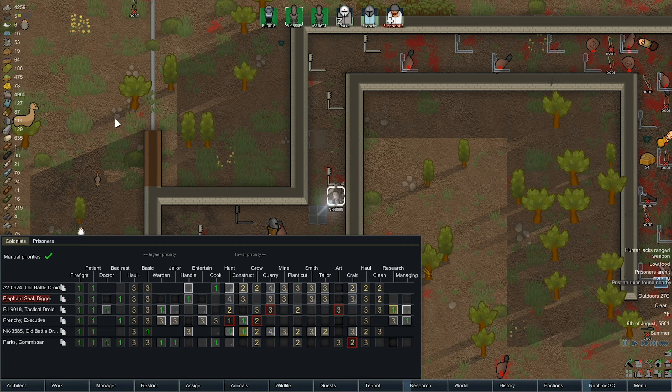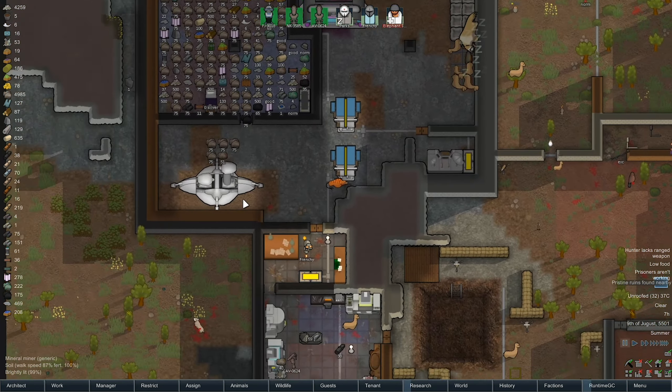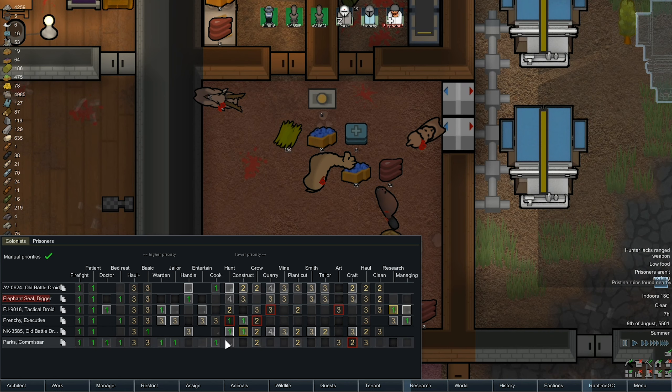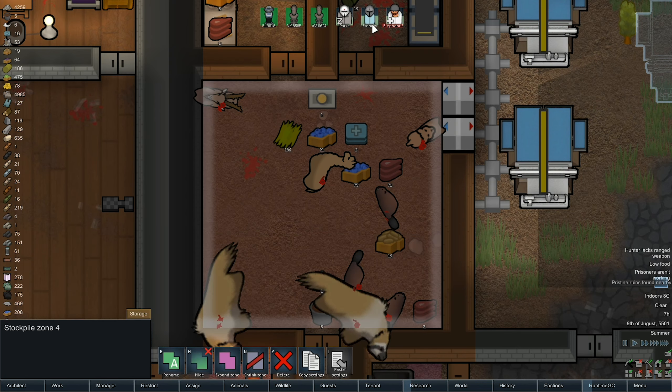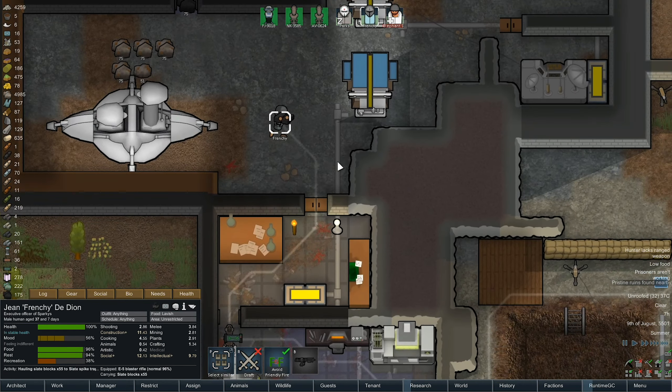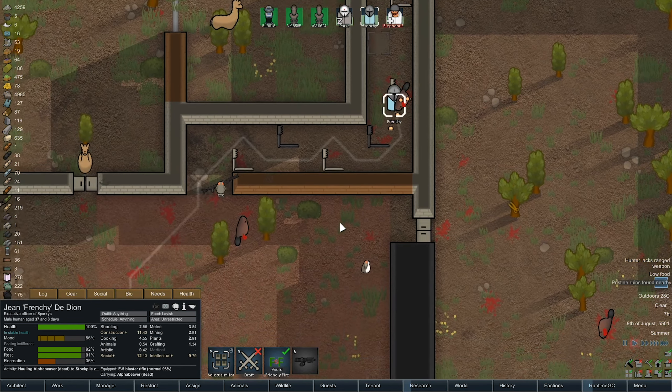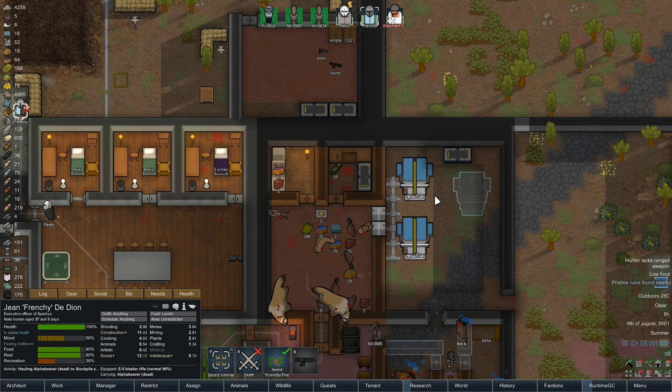We've got all this stuff that needs hauling. We're going to have to go back to the hauling robots again. How many meals have we got? One. Okay, Parks and AV can carry on doing the cooking between them. FJ is researching so we can't take FJ off that. Elephant is a trainer when up and running. Frenchy is going to have to help out with the hauling, reducing hunting duties and construction.